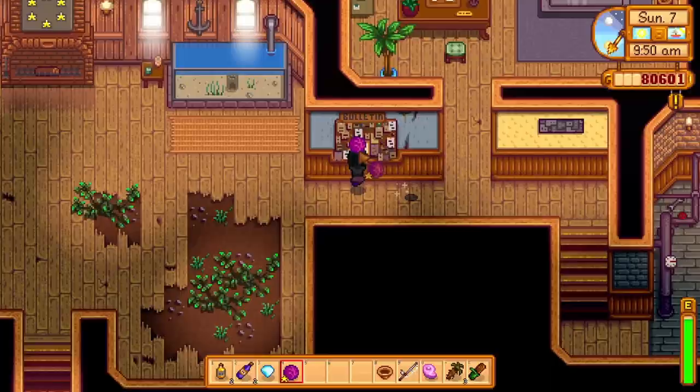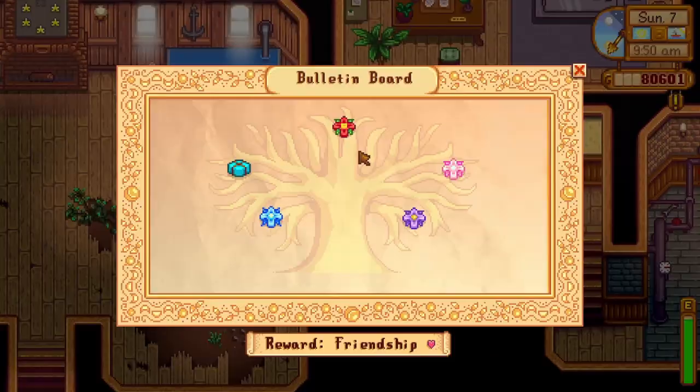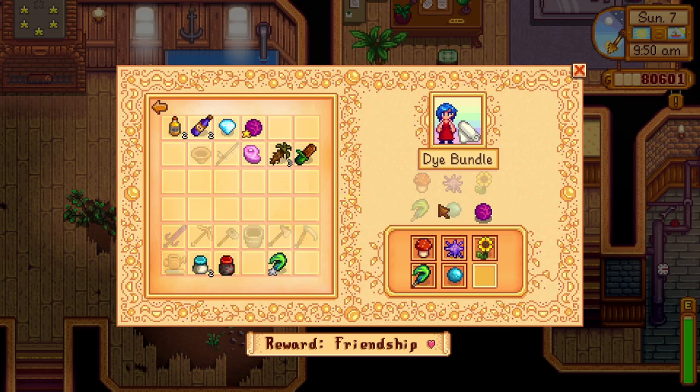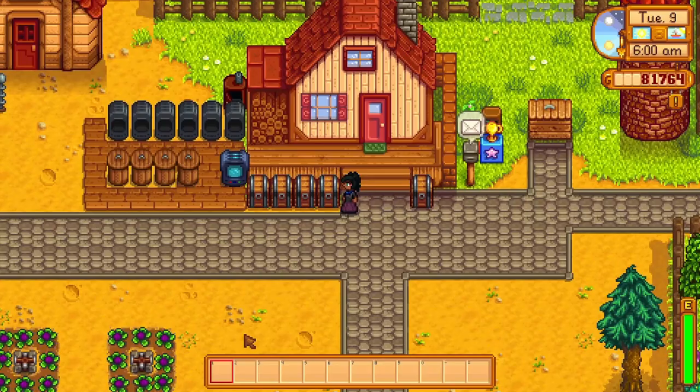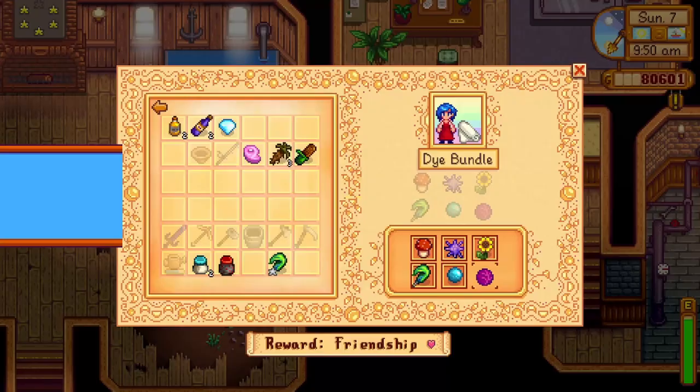For the dye bundle, you'll need a red mushroom from the mines, a sea urchin found after fixing the bridge on the beach with 300 wood, a sunflower as a summer or fall crop, a dark feather from ducks, an aquamarine found in the mines, and a red cabbage — either wait for summer in your second year or buy it from the traveling merchant in the first year. You'll be rewarded with a seed maker.